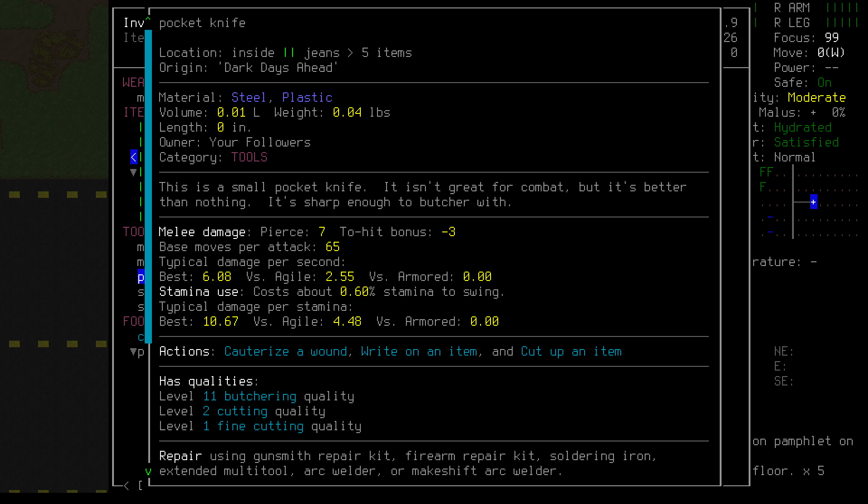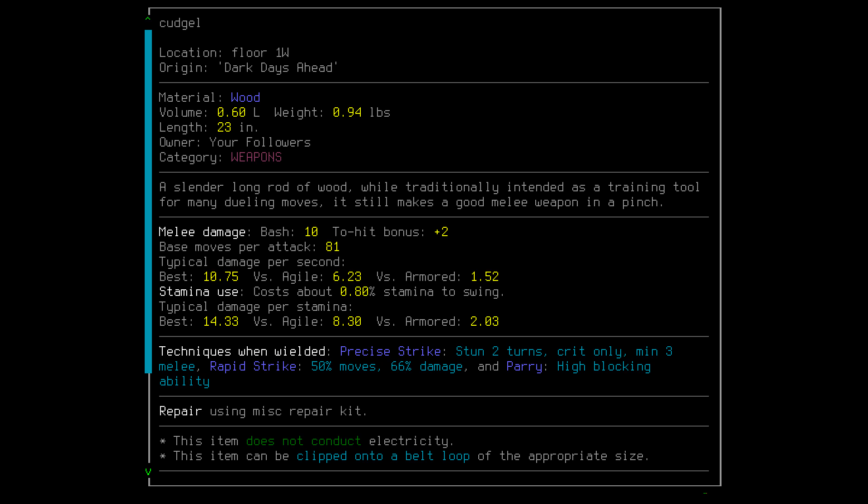The most important factors for an early game weapon are a decent speed-to-damage ratio, blocking ability, and to-hit. Those last two especially will make up for our poor skills and lack of armor. For this outing, we'll be selecting the Cudgel. You can see that it boasts decent damage, great speed, a high to-hit score, and it's lightweight. It also has these three special moves at the bottom. Many weapons have these moves, and they'll automatically proc as long as the conditions are right, which makes combat fast and surprisingly simple once you actually understand what's going on.